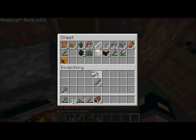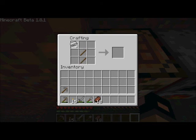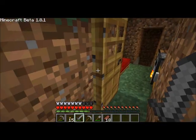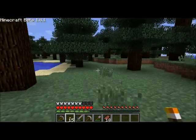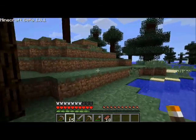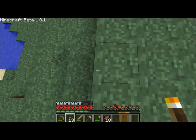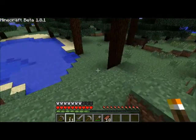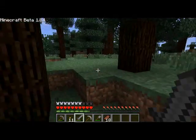Let's make an iron one since I have the materials, in case I happen to find a mineshaft. Minerals are always plentiful in mineshafts. Actually, let's do this like I did in Quest for Redstone. There we go, off we go.